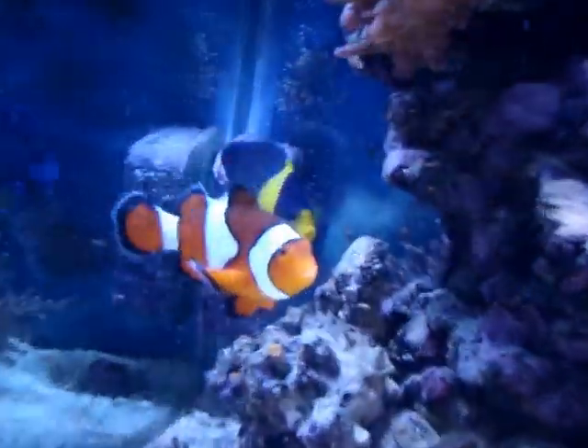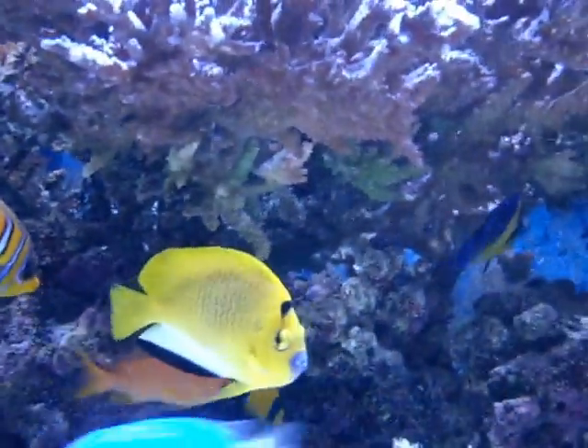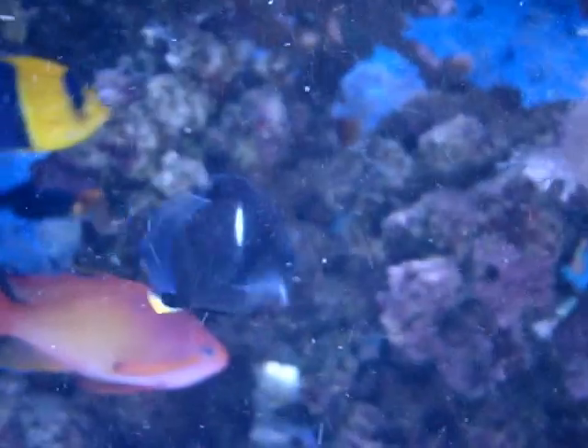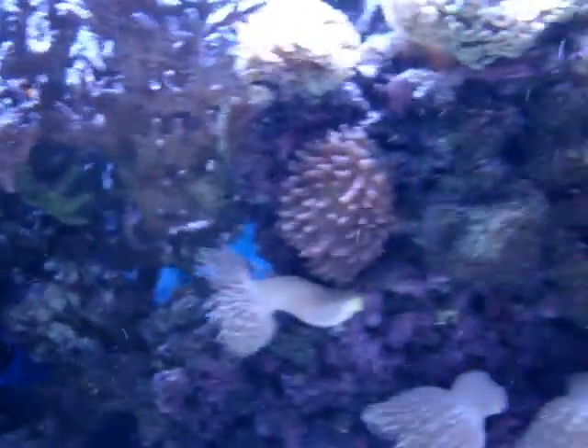I have a venustus angel right here. I have a nice fat regal. I have a sailfin or flake fin angel. I have a coral beauty. I have a flame. I have a keyhole. Here is one of the multibars. Here is one of the golden arantia. I also have a little African flameback as well. I have a bicolor as well. And I also have a potter's angel right here.